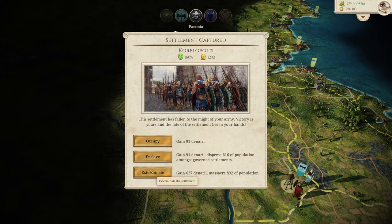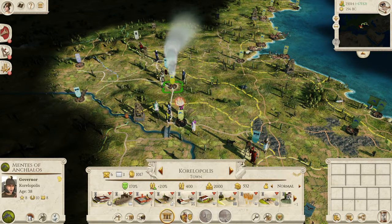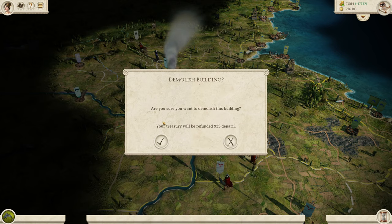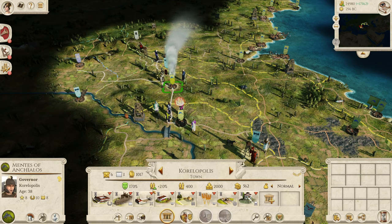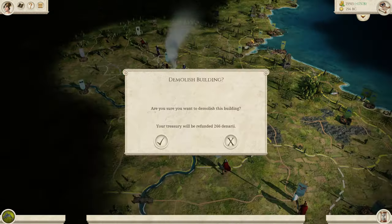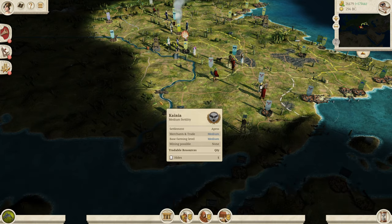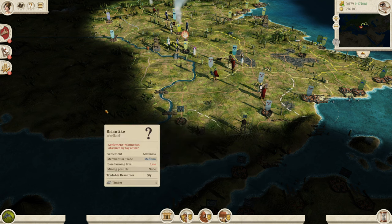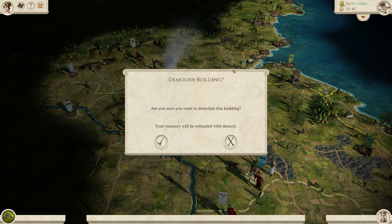We exterminate Coralopolis and do exactly the same as with Adrissia — destroy everything inside and take the money. We don't want this land at all, especially since it borders the Seleucids, and we ideally don't want to border them.